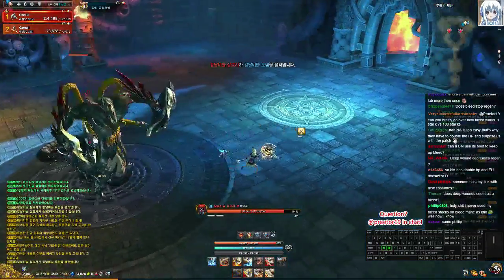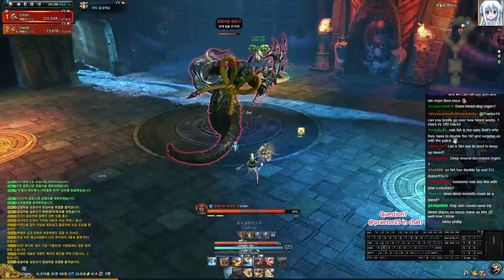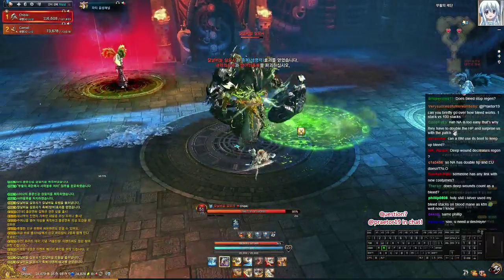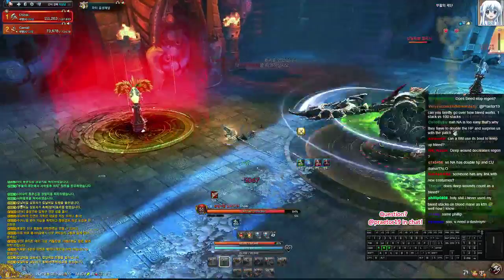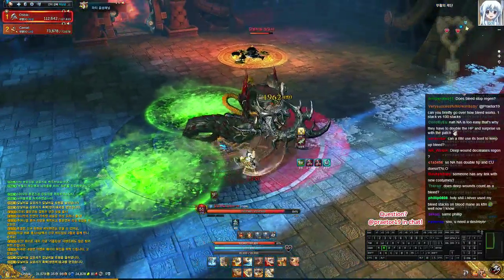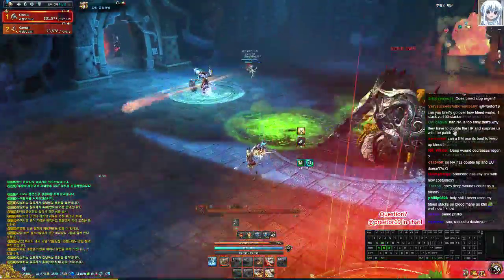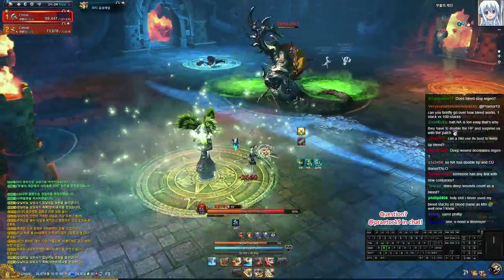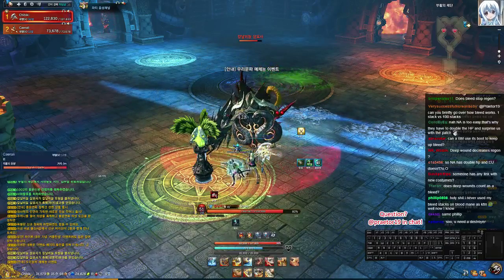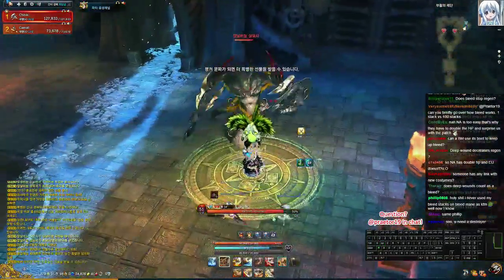His attack pattern always stays the same. For the second mechanic, he drains green — every time you hit him while he has the green buff, you take poison damage; not poison stacks but direct damage — about 1400 per hit. You're supposed to kill both top totems and bring him into the aura area, which grants you HP regen at about 3780 per second. This aura heals you through his poison attack.